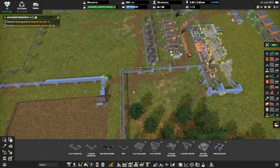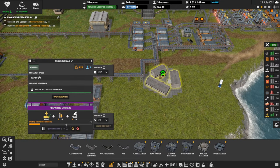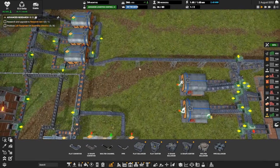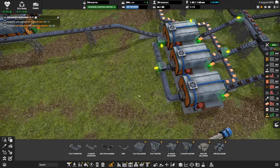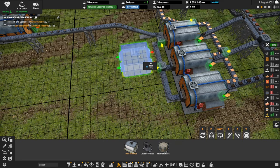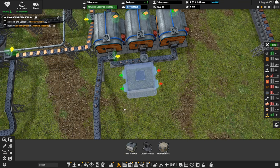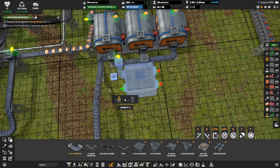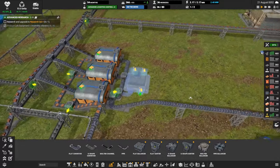Let's see — we don't have our research lab upgraded yet, waiting on electronics. We don't have a place for trucks to pick up electronics — let's put a storage down for that. About right next to it. This will be electronics for construction purposes. I'm going to steal from these two machines but not that one — that'll make sure we have a supply on hand for construction.